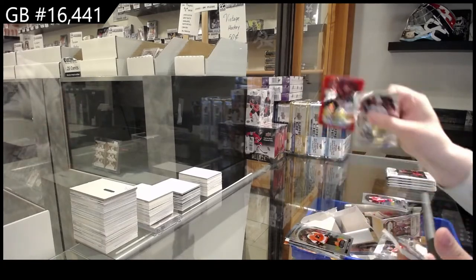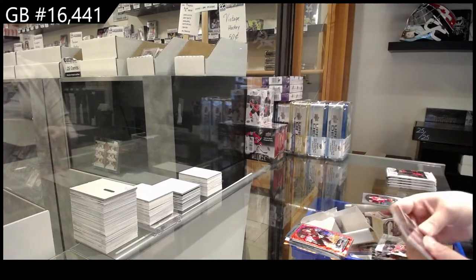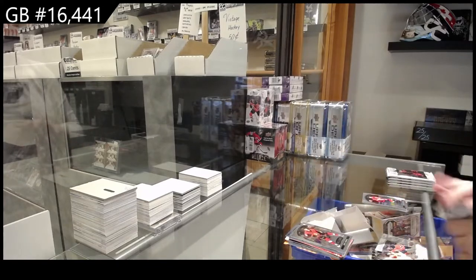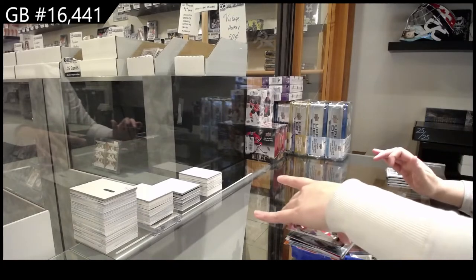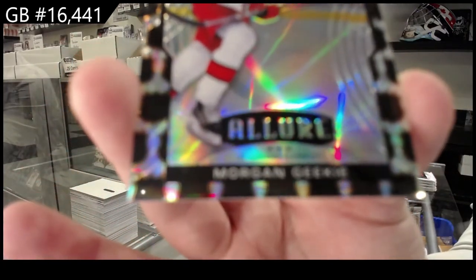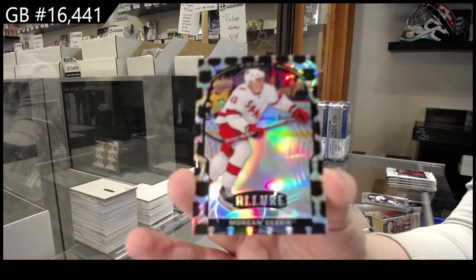Rookie for Philadelphia of Igor Zamula, Red Rainbow Rookie for Arizona of Soderstrom, Rookie for Ottawa Josh Norris. And we've got a Rookie 1945 Shield Parallel, number to 45 for Carolina, Morgan Geeky.